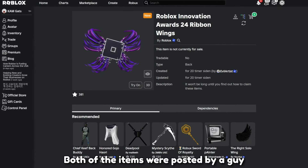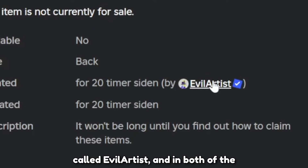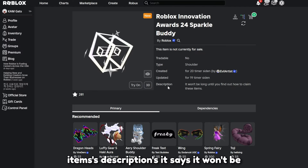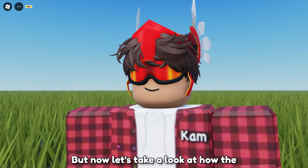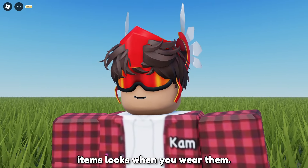Both of the items were posted by a guy called Evil Artist, and in both of the items' descriptions it says: "It won't be long until you find out how to claim these items." But now let's take a look at how the items look when you wear them.